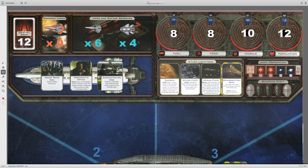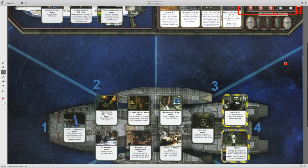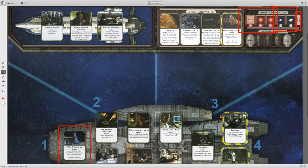Over here we have the jump track and you move down it. In the first section, you cannot jump. Once you get to the last section, you'll jump automatically. In the two middle spaces — often called blue minus three and blue minus one — you can jump if you activate FTL control, faster than light control. If you activate this location, it will jump the fleet and you will leave.